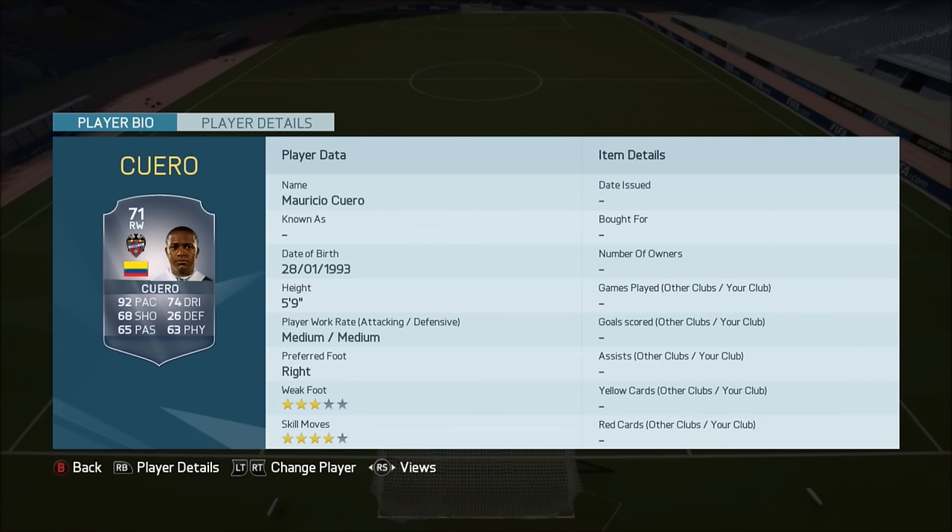The next player is Mauricio Cuero, who has gone to Levante in the Liga BBVA. He's a nice tasty silver player — he's Colombian, he's got 92 pace, 74 dribbling, and four-star skills, so he's probably going to be quite cheap as well since he's only 71 rated. A nice addition if you do like making Liga BBVA teams.